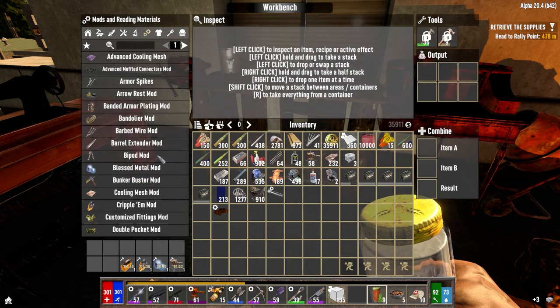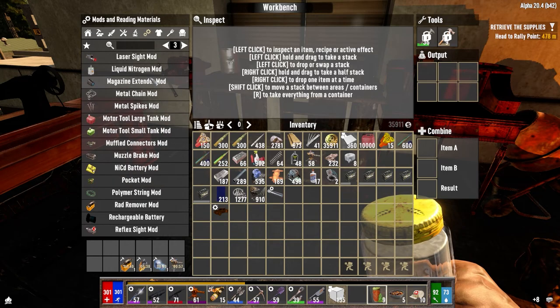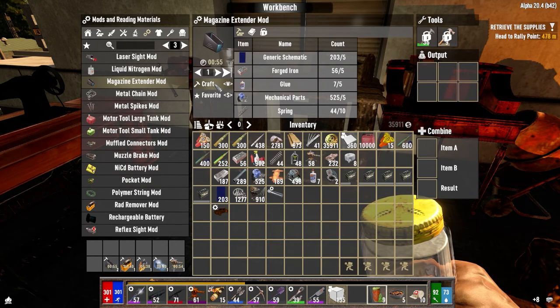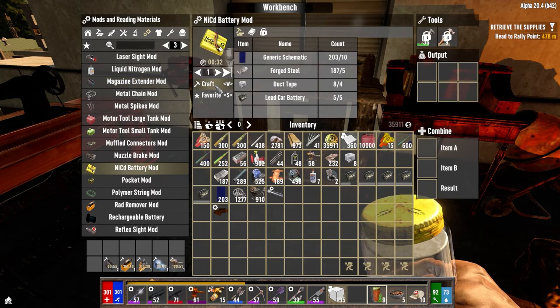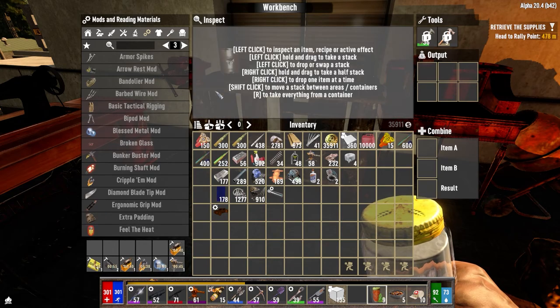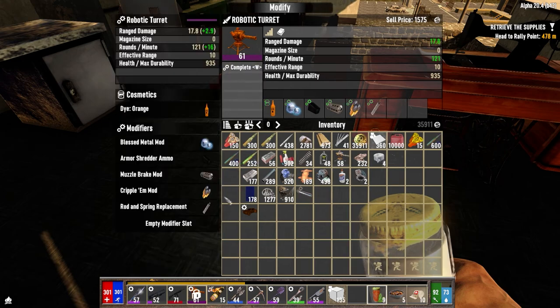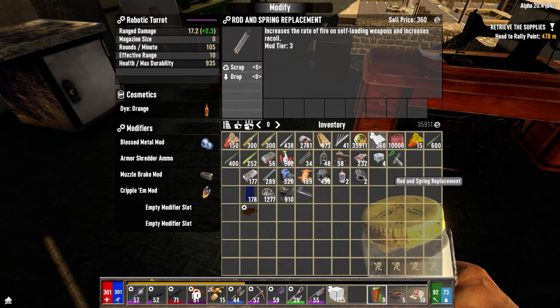So we need the magazine extenders. Let's get two of those. We want to make a NICAD mod. We wanted to make rad removers — we've already got one going, let's get the second one going. Blessed metal for both. I think the cripple'em is probably worth it. The rotten spring — I think that increases the rate of fire for self-loading weapons, but it increases recoil though. I don't know if recoil really matters on the junk turrets.